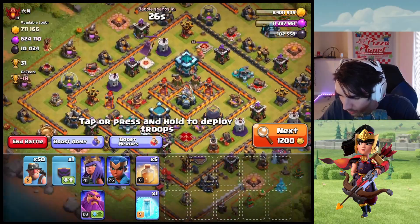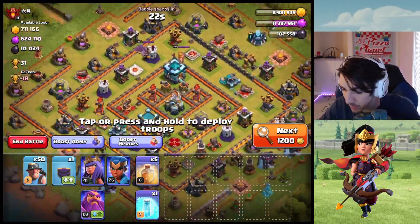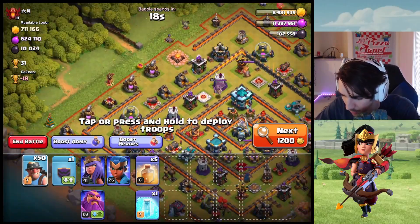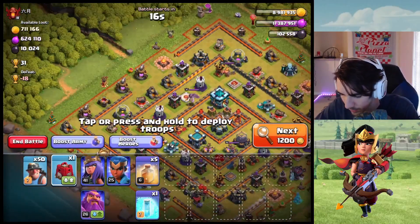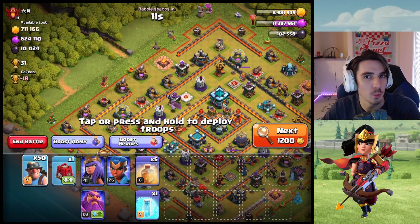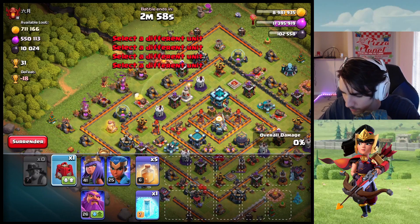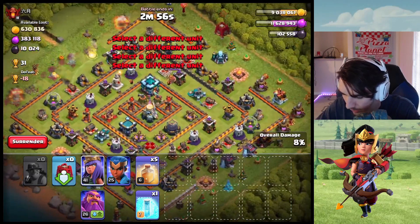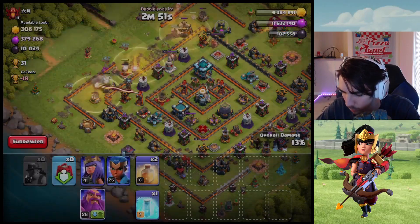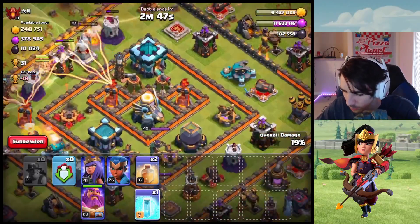Here's a great looking base — I need some gold, really need some gold. We're going to attack from this side over here using miners. I do have a Siege Barracks that can drop — oh, one archer, sweet. That one archer could be the difference, you never know. So let's go and drop our miners, we'll drop the Siege Barracks over here, and we'll drop the Grand Warden to help out these guys a little bit.